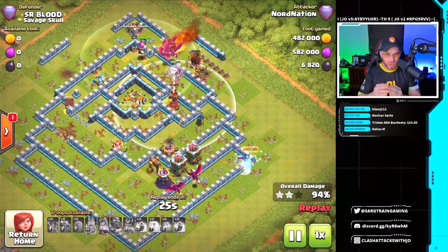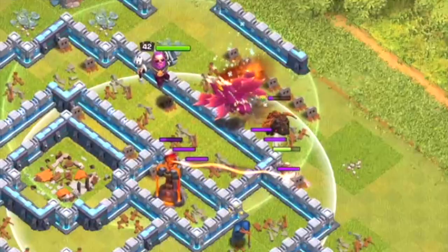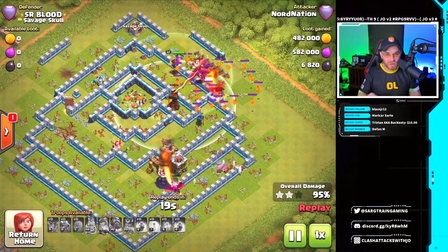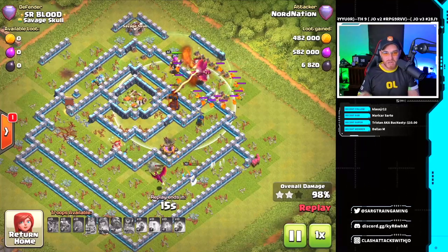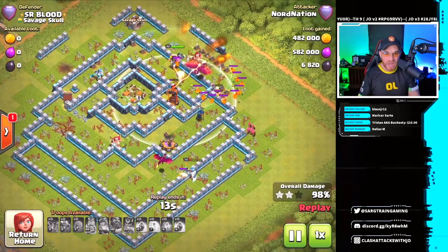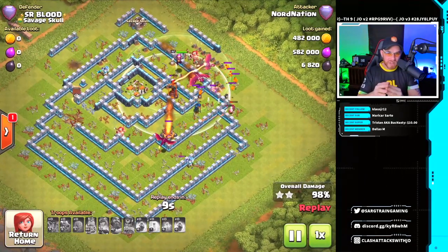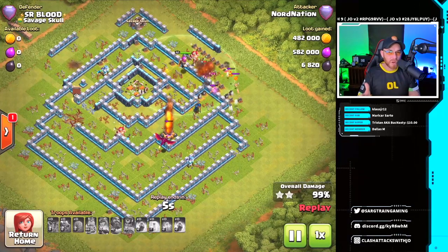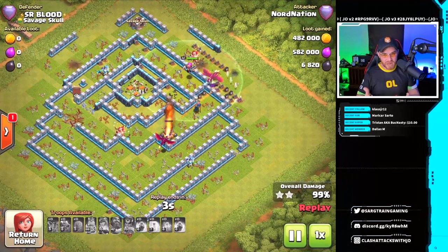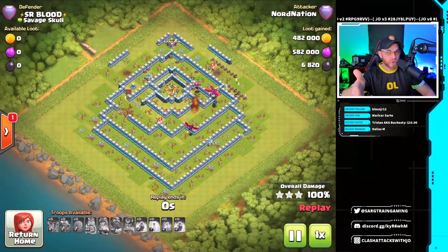Slowly the dragons work their way into that single target inferno tower after having to deal with a lava hound. The lava hound ties the dragons up for a moment, but it gives the queen time to work. She assists a dragon to get in and take down additional buildings. The dragon gets tied up on the expo for a moment. The dragons that have been dealing with pups from the lava hound finally turn around and take down that single target, saving the three-star attack. Nice diversity showing off that dragon and balloon attack.